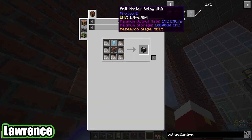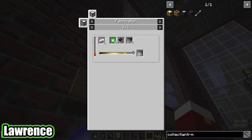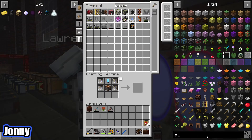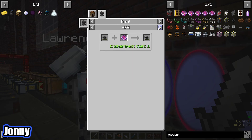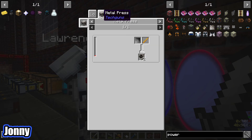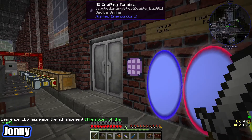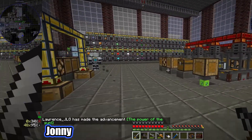I've grabbed the 13 energy collectors. Now for the anti-matter relays we need some power armor plating - I'm not sure how we've got tons of that in mob farm. The plating? I don't know if you can get it back from power armor. I was hoping you could maybe crush it or something to get the plating. No - I actually need to make it, so I think that's what we're going to have to do.